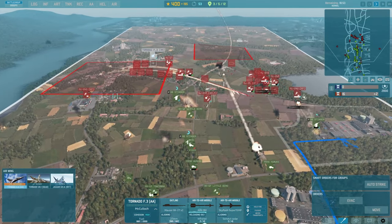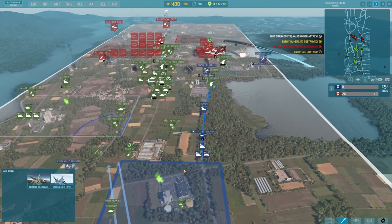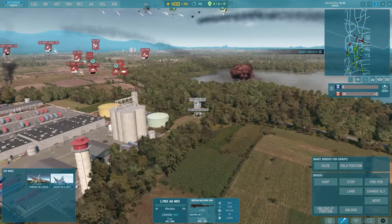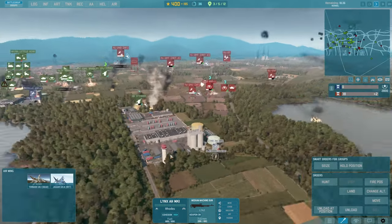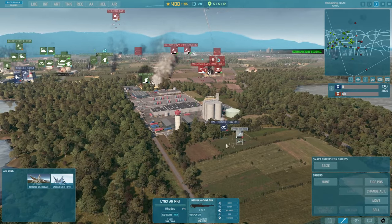That Tornado is inbound on a few things and he's getting shot down too — he's already dead. Damn. They just have so much aircraft, dude. It's so hard. We're going to unload these scouts and set them up in a position to be able to scout a lot of things here. The scouts are taking positions.